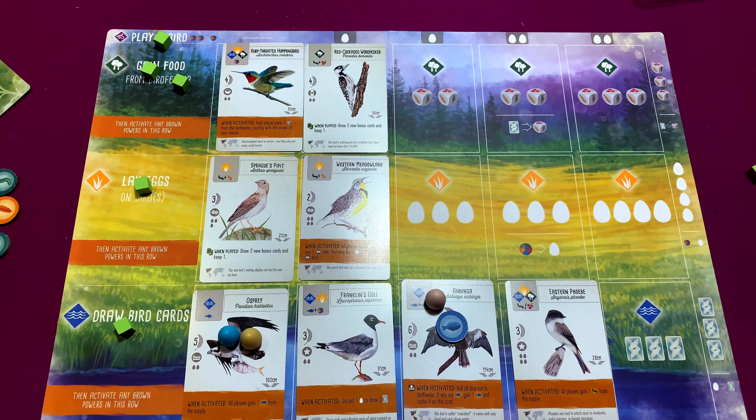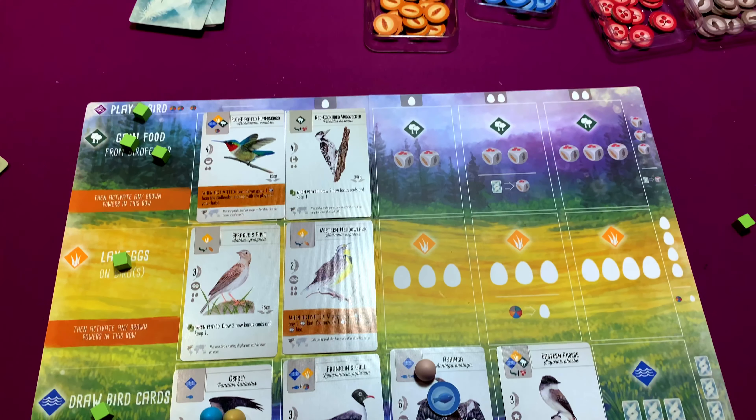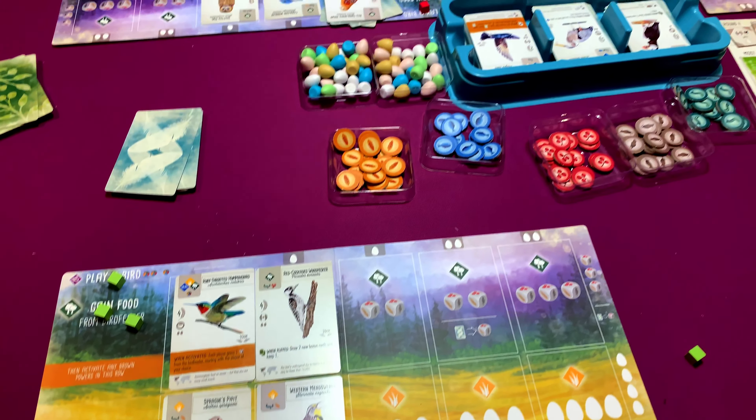Wingspan - the theme is to do with ornithology and bird watching. You're going to be using your action cubes - you get eight to start with - and you'll be taking one of four actions in the game. It takes place over four rounds. The first action you can do is play a bird from your hand. At the beginning of the game you'll have a certain amount of birds in your hand, and you place the bird card down depending on what habitat it lives in - forest, grassland, or wetland.